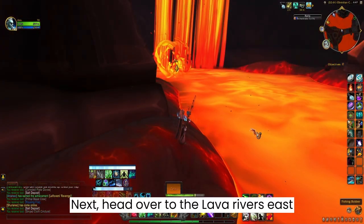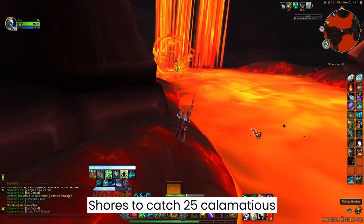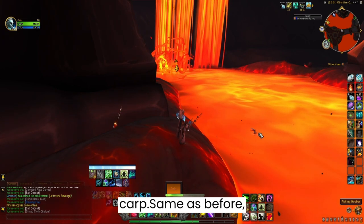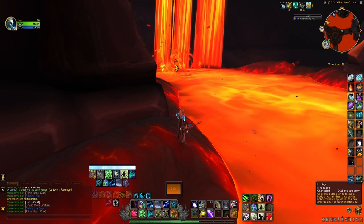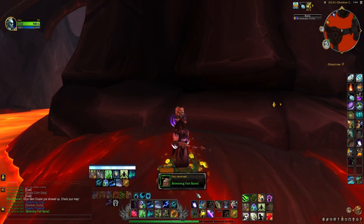Next, head over to the Lava Rivers east of the Obsidian Citadel in the Waking Shores to catch 25 Calamaceous Carp. Once you have all 25 fish, click on the barrel to change it to a brimming fish barrel.